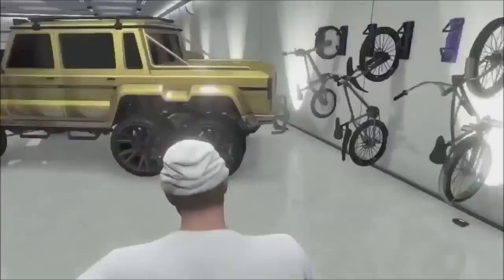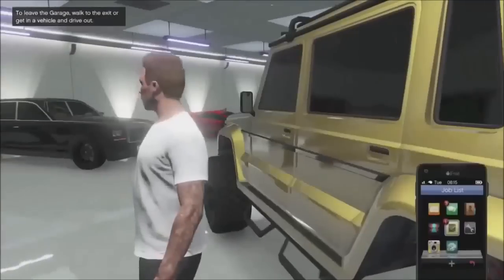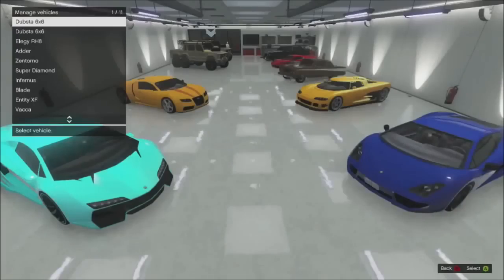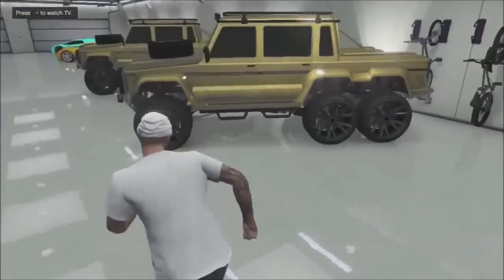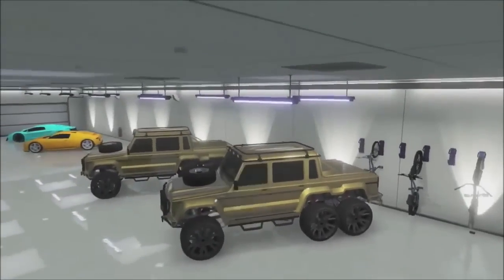Then go to that blue circle on the back and switch the Zira or Dubsta stuff for the Elegy. Then just rinse and repeat — drive out, drive back in, buy the Elegy, go to the blue circle, and switch it out. You can do this as many times as you want in a row. As you can see, Zira will have a full garage of Dubstas here soon.